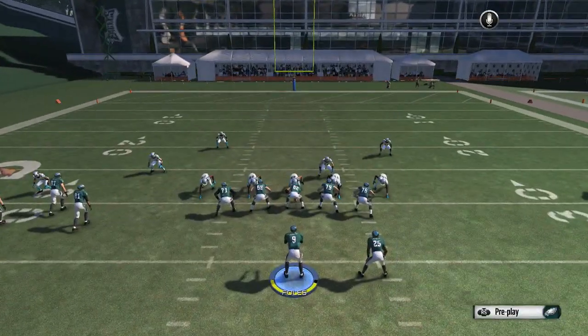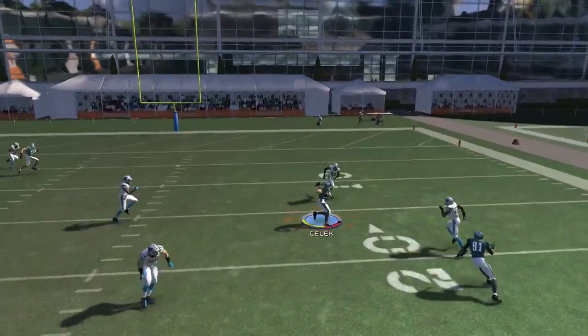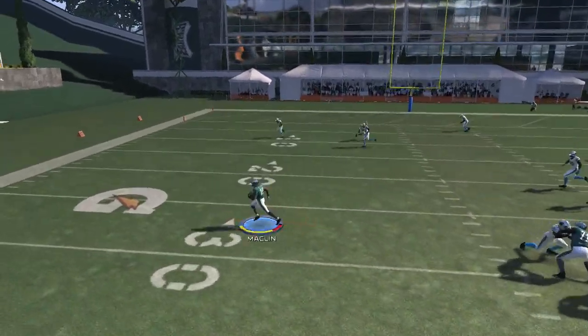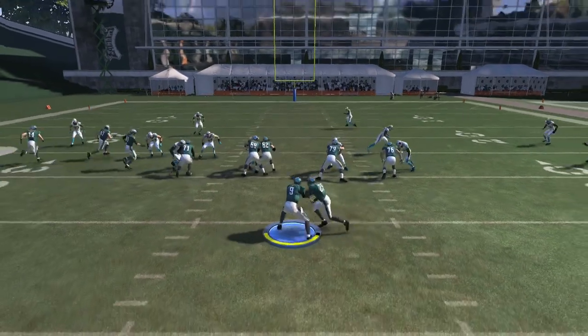It makes it really hard for your opponent to use their user because they can't cover the middle and deep part of the field and the underneath routes at the same time. So it does a really good job of allowing you to stay away from someone's user — you're gonna want to abuse those two drag routes.